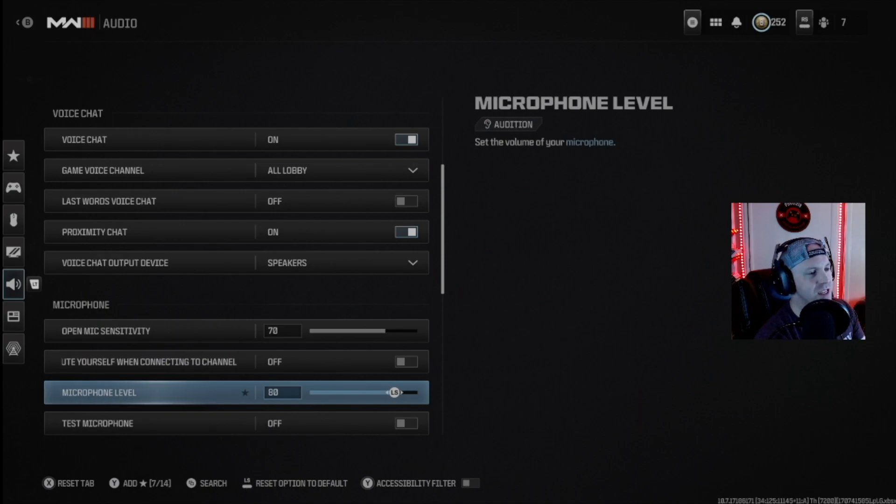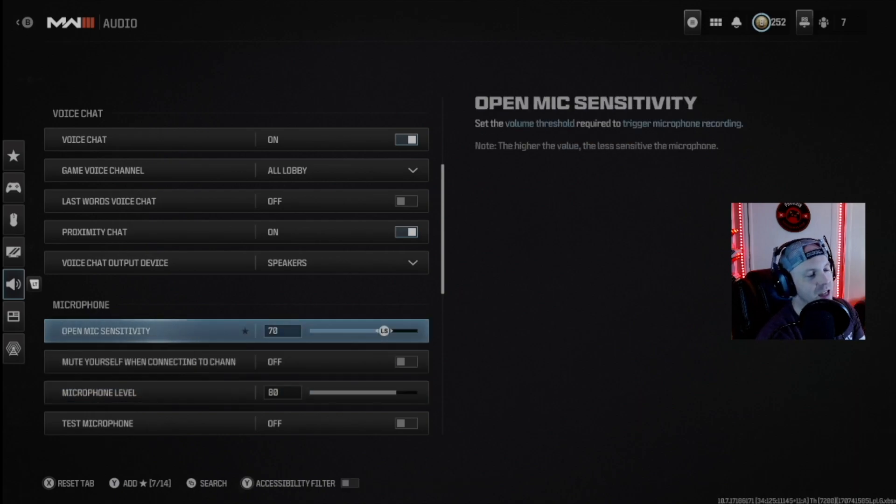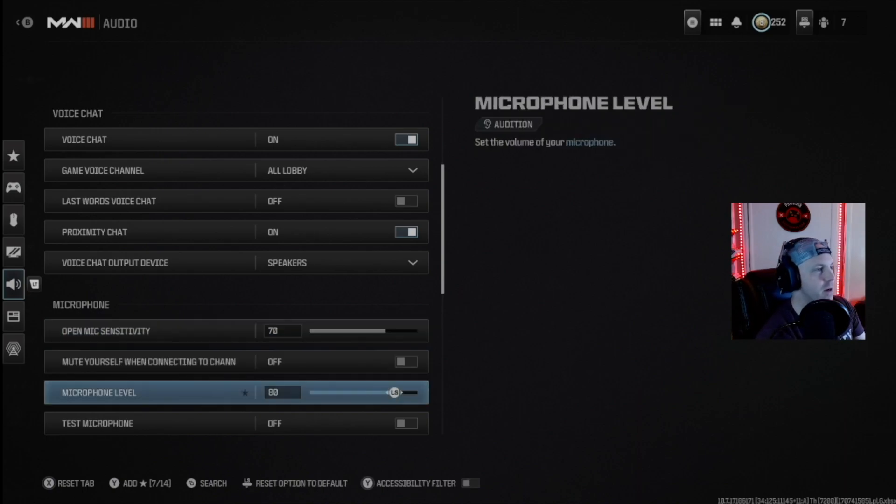Microphone level is set to 80 so I'm not clipping at higher levels. Open mic sensitivity is set to 70, meaning it doesn't take a whole lot to activate this mic so I'm dialing back the threshold — that way if I cough or sneeze it may not necessarily pick it up.